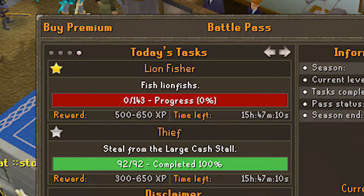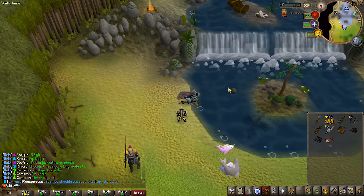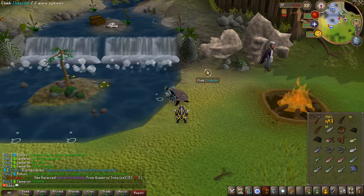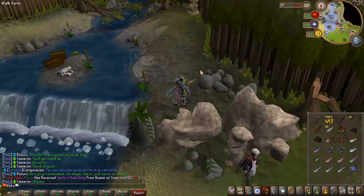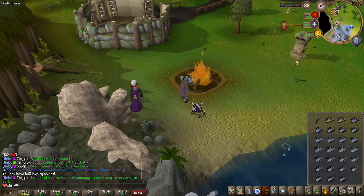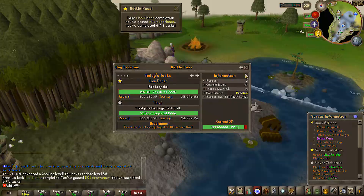Now we've got to catch a bunch of lionfish, a high level custom food. I bought all the different tools and one by one fished at all the different spots trying to find it - and of course I didn't find it because it's actually just right up here climbing this rock. But we caught all of them, got some cooking training too so we can finally stop burning food, and that is another task completed.